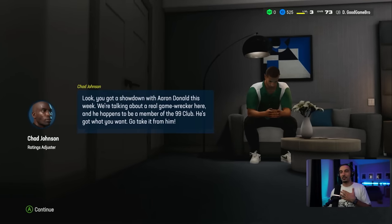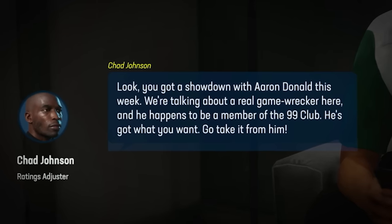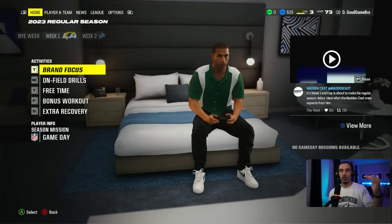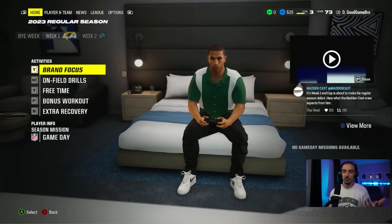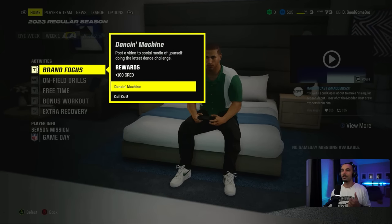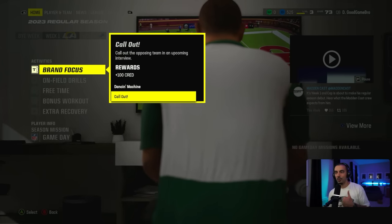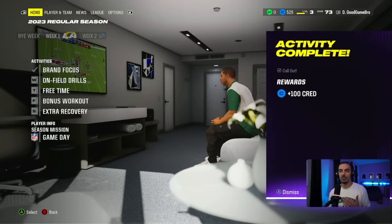Ojo Cinco himself says you've got a showdown with Aaron Donald this week — a real game wrecker who happens to be a member of the 99 club. He's got what you want, go take it from him. Your list of activities will obviously be a little bit longer in the regular season. First up, brand focus: we can be a dancing machine and post a video on social media for 100 cred, or we can call out the opposing team in an interview. I want to call out the opposing team and see what that ultimately does for us.